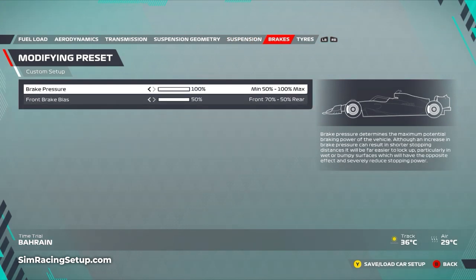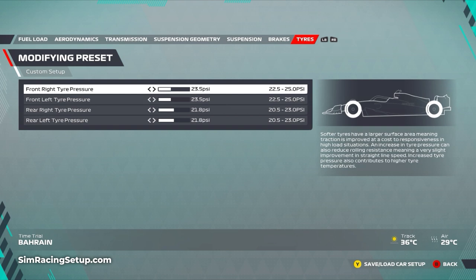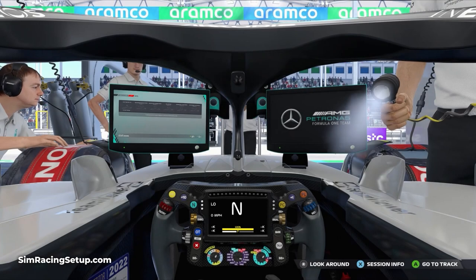For the brake setup I've got 100% pressure and 50% bias - that'll be the same at pretty much every single track. For tire pressures I've gone 23.5 on both fronts and 21.8 on both rears. The night-time race in Bahrain means you can get away with slightly higher tire pressures due to cooler temperatures, especially at the front.